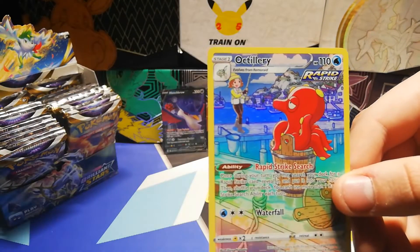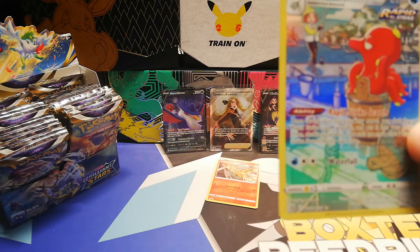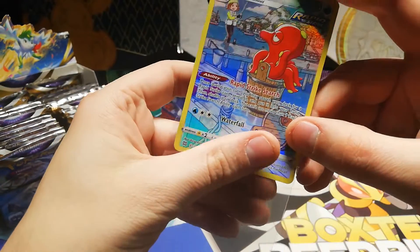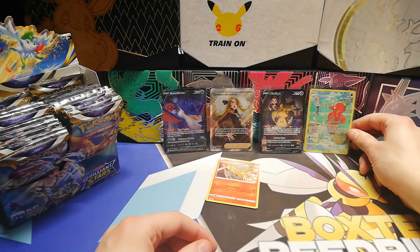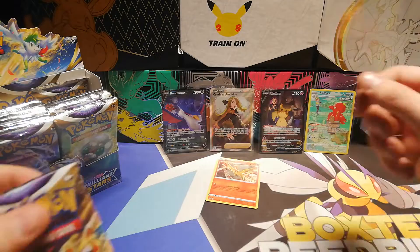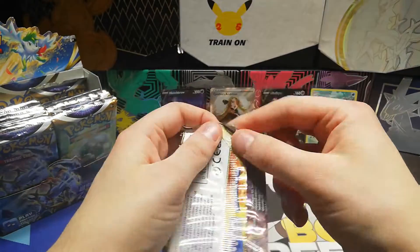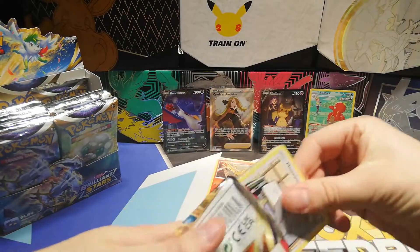I've actually got a friend who we've once done a friendly vs. Nuzlocke with about five or six people, at the same time racing to beat the game. And he got swept at the first gym — it was Black and White 2 — in a Nuzlocke and everything. But he got swept by an Octillery with Aurora Beam, Bubble Beam, that kind of stuff. Ever since then we've been joking about it — he absolutely hates Octillery.